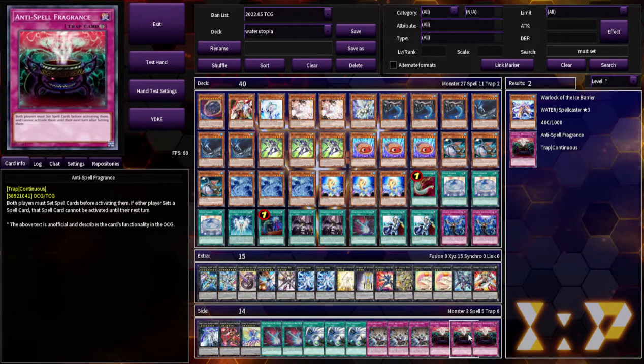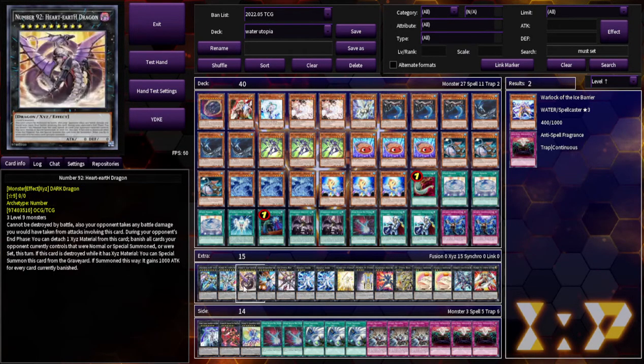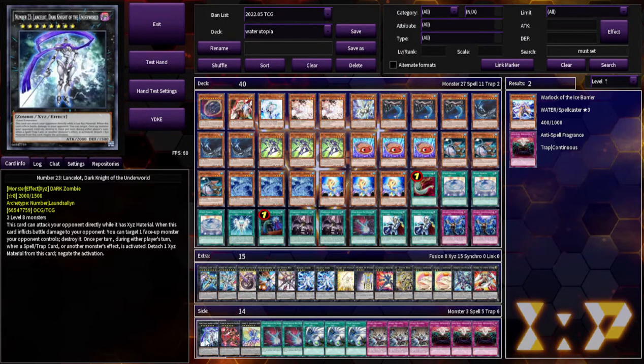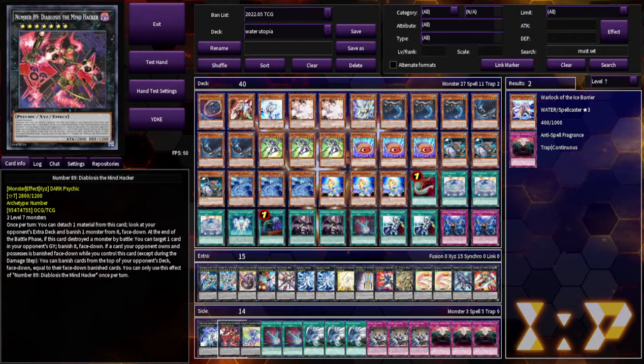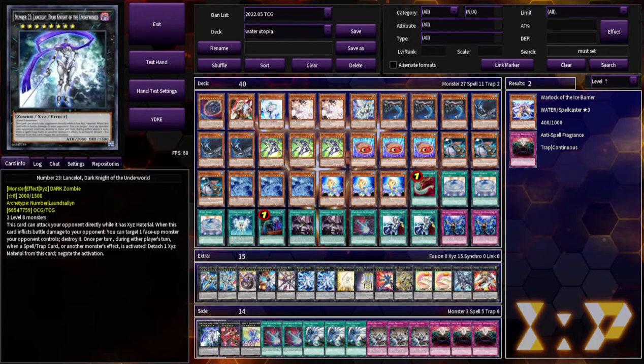On to the side — I don't really care about the side deck. I just thought these were rather interesting targets, more than anything. For Number 99, because it covers a lot of monsters. Number 23 Lancelot — so this is like an Omni Negate. Either player's turn — spell, trap, or monster effects activated, you can attach. It doesn't destroy. You can kind of just get another Omni on board but this one stays on and has more effects. One Omni versus a spell every turn, plus it's a really big body. I go back and forth, but I think this is at least worth noting — people might want to use this card.